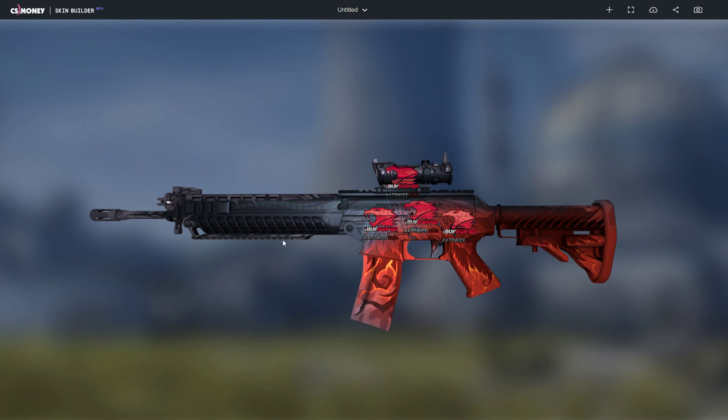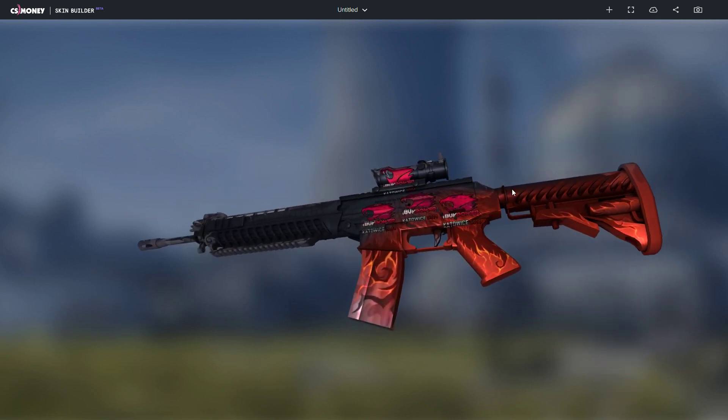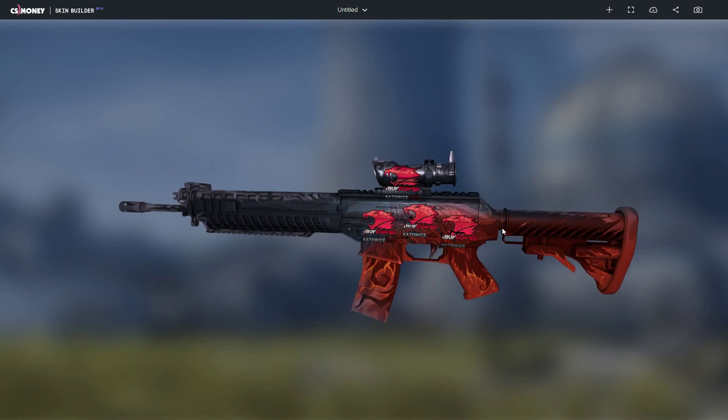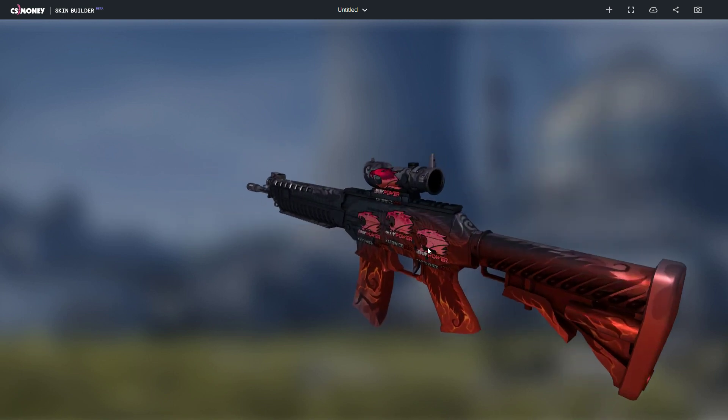To start off, we got the SG Darkwing factory new with four IBuyPower holo stickers. The colors match really well with the red and the black — it looks pretty cool.